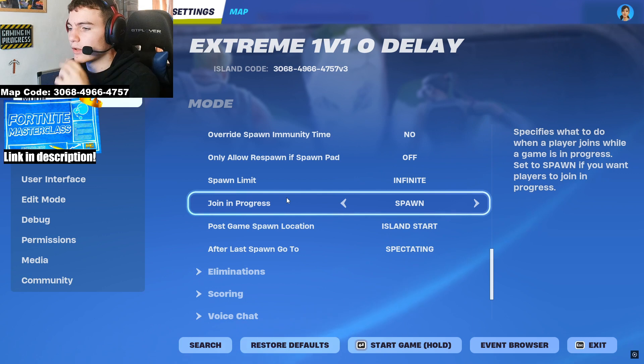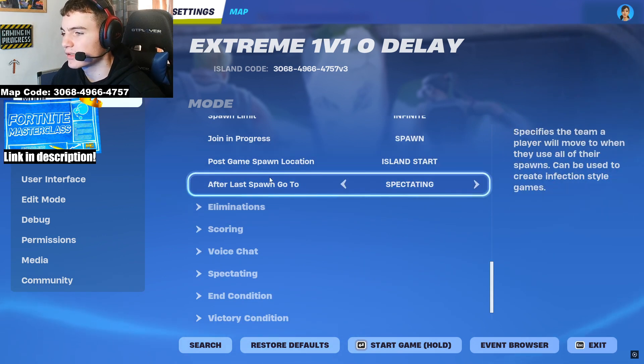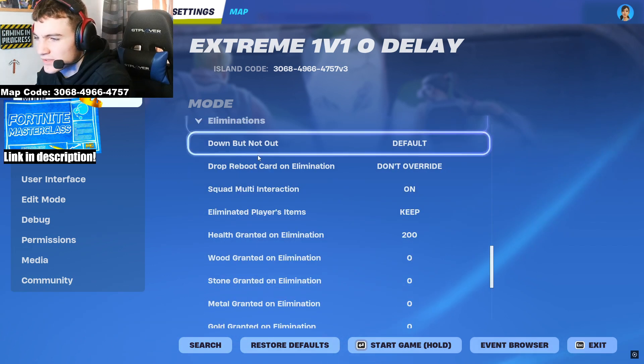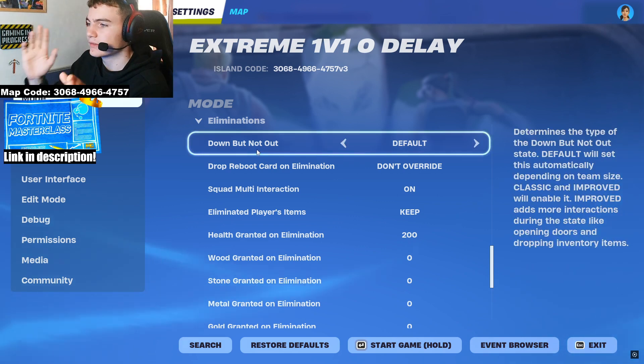Join in progress: set to always spawn, so if someone leaves and someone new joins, the next player can spawn in with everyone. Island start and spectating settings don't really matter much. After last spawn, the destination setting doesn't matter either because you've got unlimited spawns.